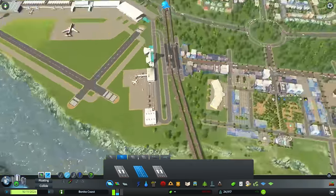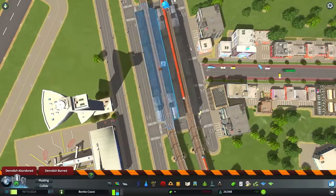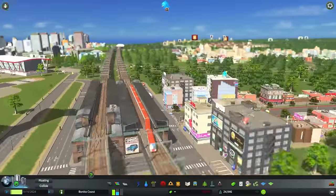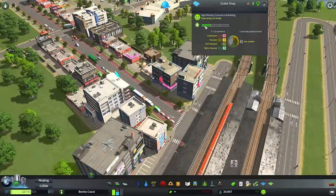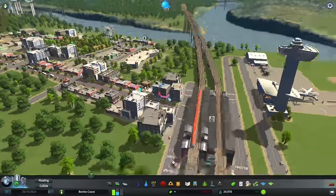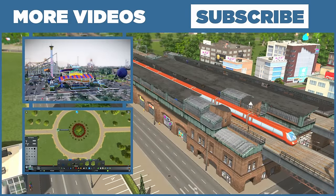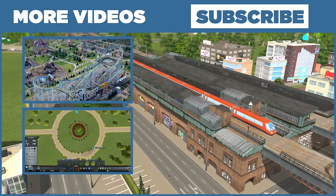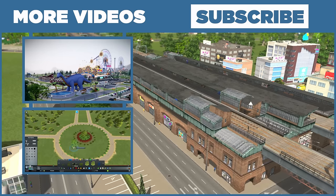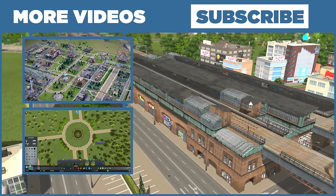Now we connect these roads right next to the airport. This way we have a train station right next to the international airport and right next to the fun time district, which has lots of venues. People can use this train station to get to that district on the left and to the airport, which is really good. That is that for this episode - we got a train station, and I'll try to finish the airport off camera. Until next time, please stay tuned, and goodbye!